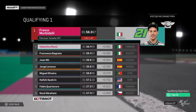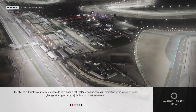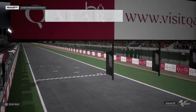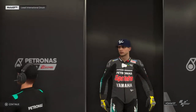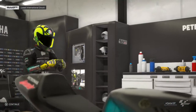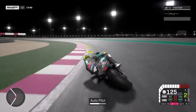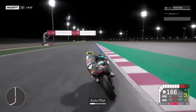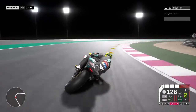We're going to keep that time — that should be enough to get us through. We are second in Q1; Franco Morbidelli our teammate is first with a 1:56.3. I think I could have gotten a faster time but I'm trying to keep the video moving. Going into Q2 — we'll do just one lap. That should be enough for a good grid position, as long as Rossi and Dovizioso don't get an insane time. I'd be happy with a first, second, or third row start.